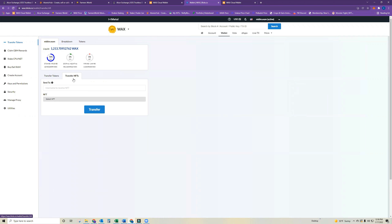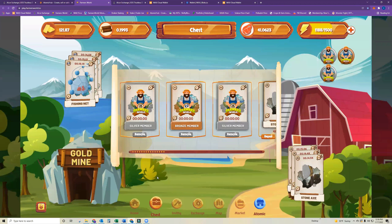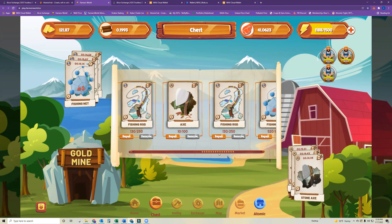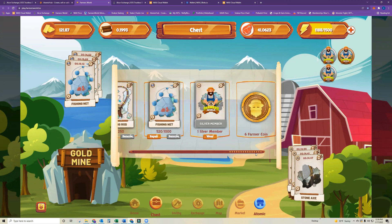In order to transfer any NFTs — whether that be farm plots you've already created, crops, tools, or anything like that — you would first need to make sure that you are not actively mining with them. Over in the chest, you would need to remove them from the game, which would put them back into your wallet.